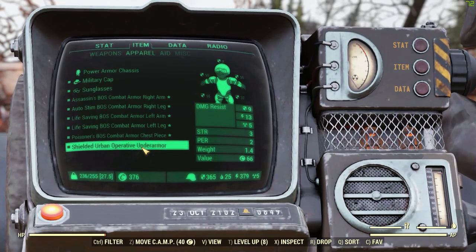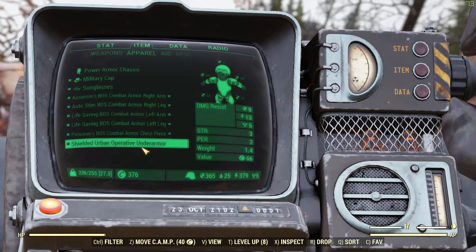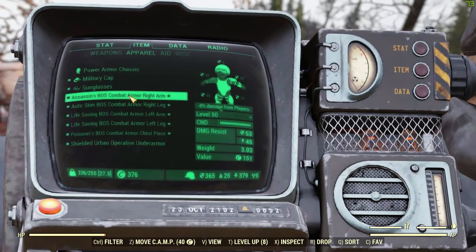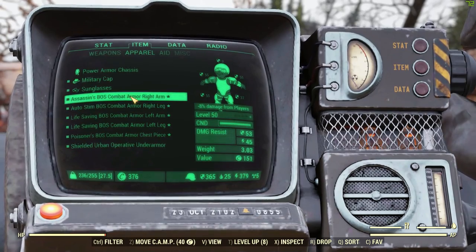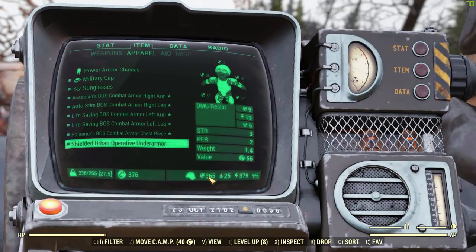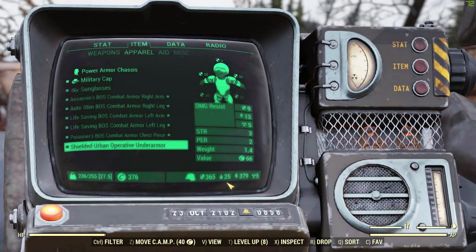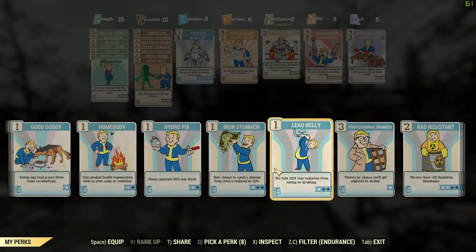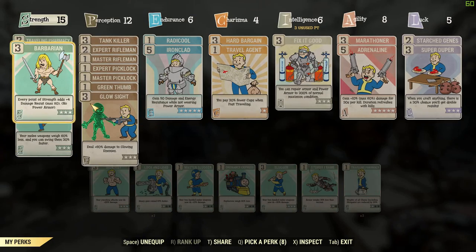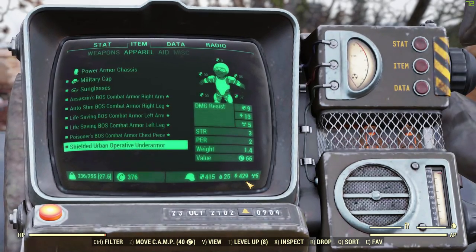I'm going to be showing you how to get the shielded version. The reason I have the shielded is because it gives plus 3 strength and plus 2 Endurance, which gives me a little more carry weight and melee damage. Combined with this BOS combat armor, the defense is crazy — you get 55 on your chest and 45 on the next one. You can see my stats: 365 and 379, but that's with strong perks. If we take that off and put Ironclad on with Barbarian, we're at 415 and 429. That's how powerful this stuff is.